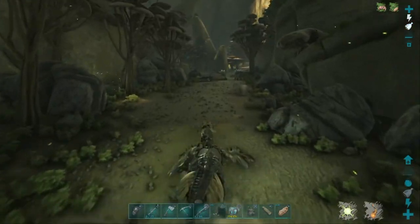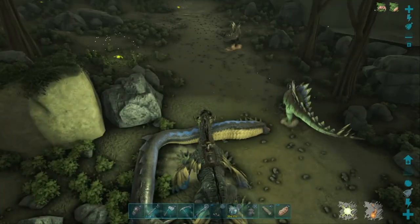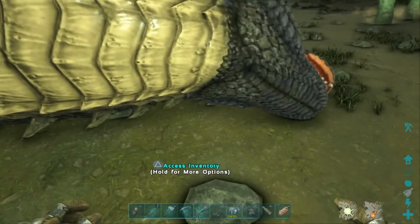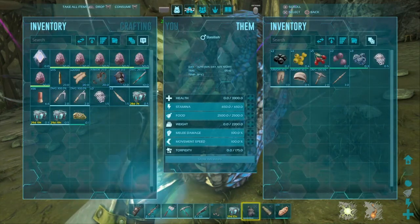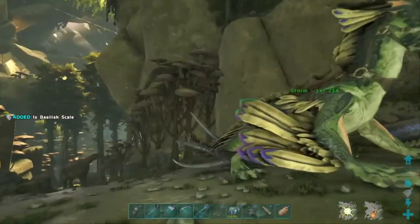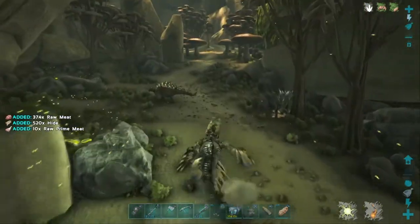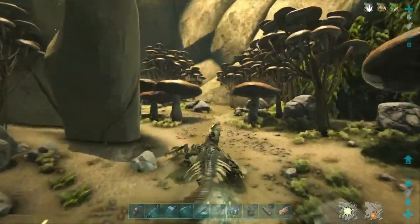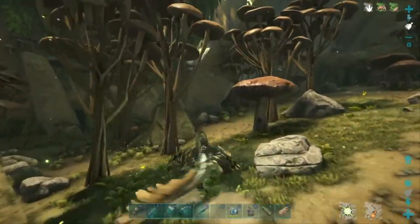There's a level 15 up there, I'm not going to tame it. Oh, it's dead - wow, that's disappointing. Couldn't have been that good then, only 3,000 health. I'll take the trophy I guess. I'm heading to the portal area to see if any other basilisks have popped up there. Hopefully I'll have some luck.